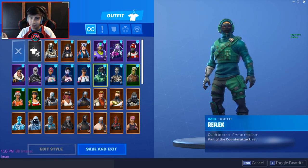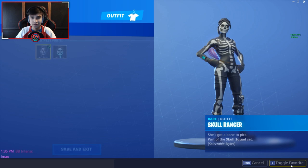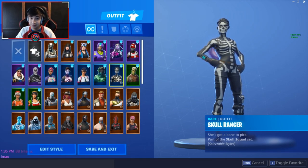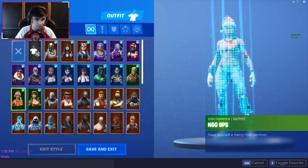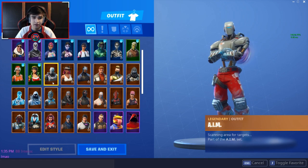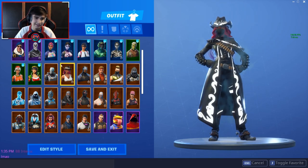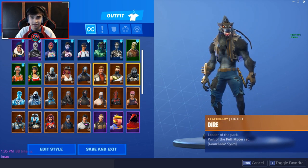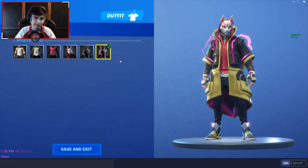So those are all my exclusive skins — Eon, Galaxy, Royal Bomber, and Reflex. Then you got the Skull Ranger — I got it because it's the female Skull Trooper, and it might be rare in a year if Fortnite is still popular. The Brainiac — don't use it that much. Nogops is one of my favorites. Tinsel Toes is a dope skin overall. Calamity — not really something I'd use. Carbide — it's alright. Dire — it's meh, though at its max outfit it's actually pretty cool.